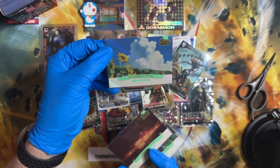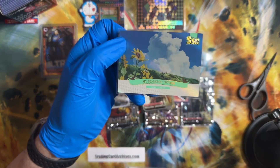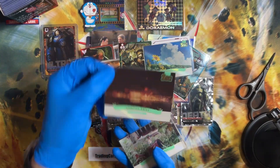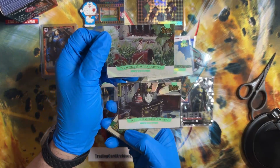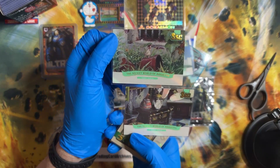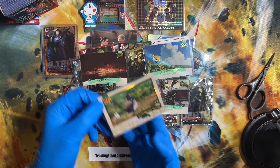We opened the Ghibli cards in the morning. We got mostly Totoro stuff, Spirited Away, and this movie The Secret World of Arrietty — never seen that one yet, but neat cards. And then a UR.